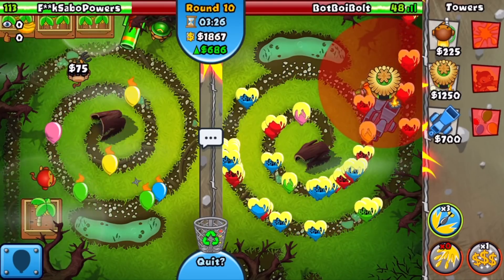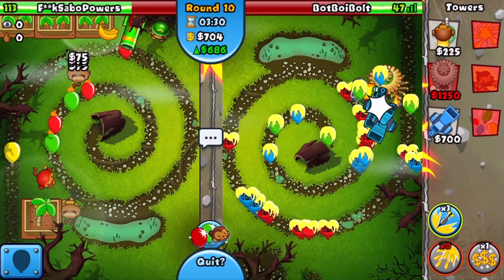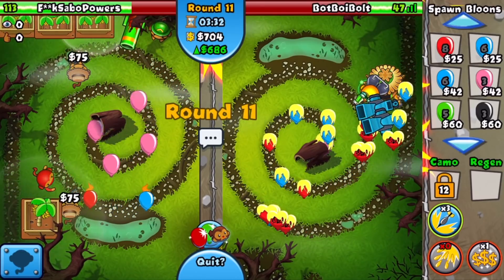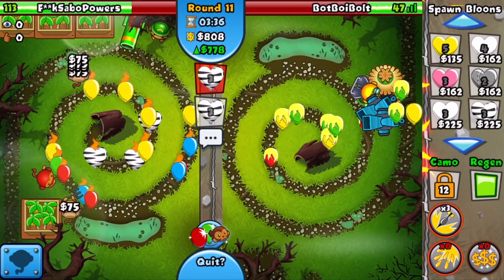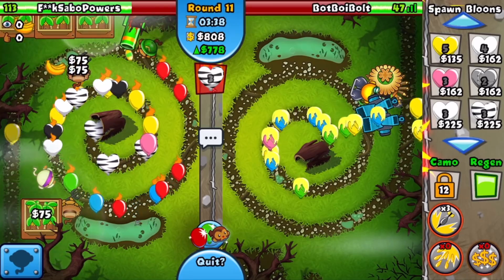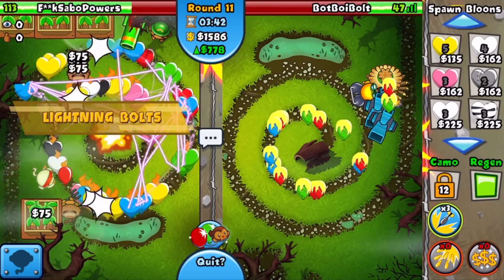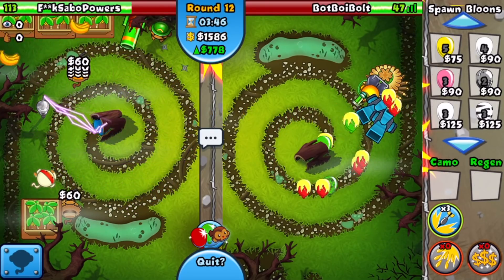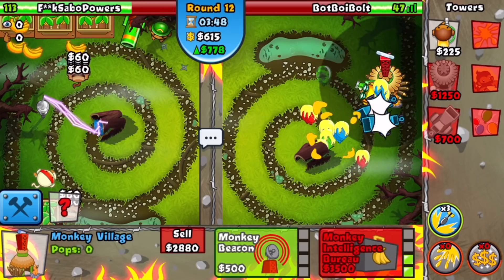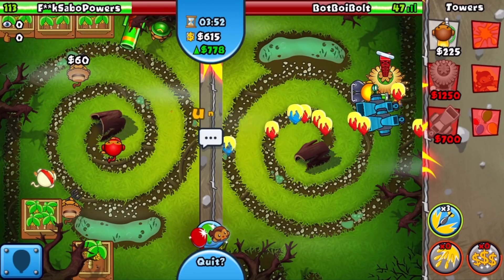I also went for the glue hose — it sucks but it's what we gotta do. Around round 11 we can send him a few regen balloons, so why not. I'm also gonna use my final super eco boost. He had to upgrade his ninja a little bit because there's gonna be quite a bit of regrow, but of course he just has the easy lightning to pop that down. We go for the radar scanner so we have some sort of camo detection.